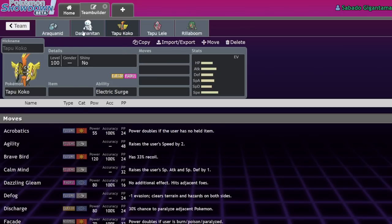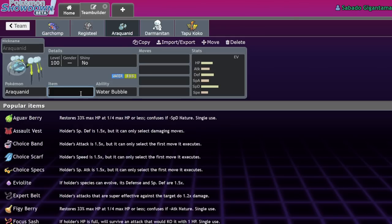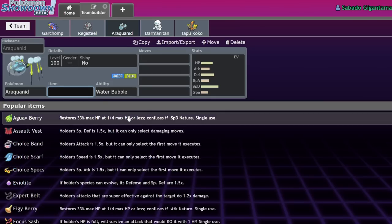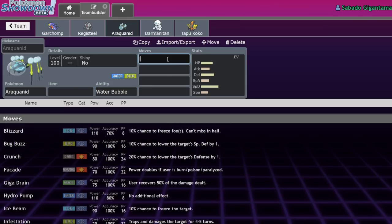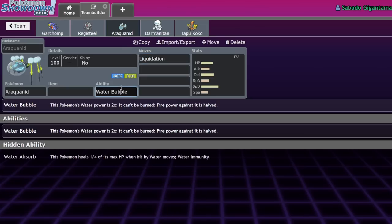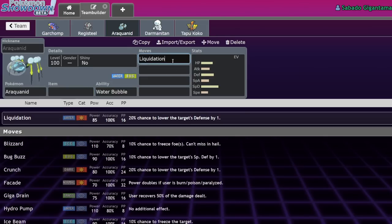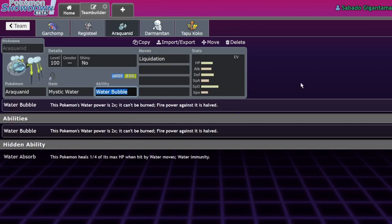These are the Pokemon I'm really scared of regardless of whether it requires an item. Araquanid — if it does require an item you might as well put a Choice Band on it, but if it doesn't, that's scary. It already has Water Bubble for a 2x multiplier on Liquidation. Getting STAB — 1.5 times 1.5 is 2.25 — times 2 from Water Bubble gives a 4.5x multiplier on Water moves. If you then throw on a Mystic Water for another 1.2x, the damage output is enormous.